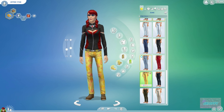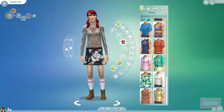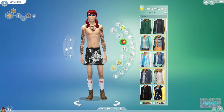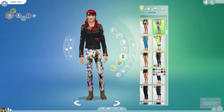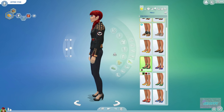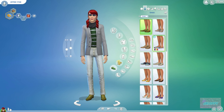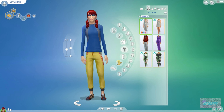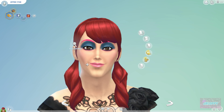I wanted to share the characteristics I used for him. I gave him the Fortune aspiration — he wants a lot of money and success in his business — and a successful career. For traits, I made him Creative, because of his makeup line and even back in the day with his music videos, he was incredibly creative, so I thought that trait fit him best.